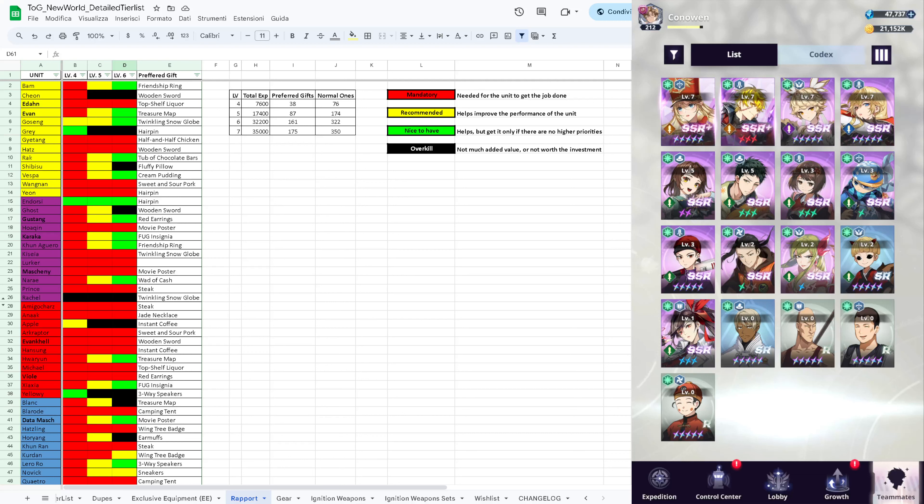That's all for the report guide. Prioritize your carries - you can see in this page how many gifts you need to reach a certain level. Try not to give gifts to units for which it's not the preferred one. Try to bring at least everyone you're using to level 4 report, and additional units over the course of the game since it's a nice source of swiftness. Thanks for watching - if you like the video please drop a like and subscribe. The next video will be about exclusive equipment, so please look forward to it!